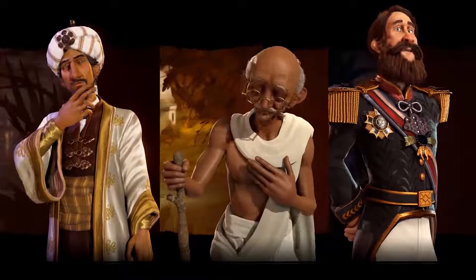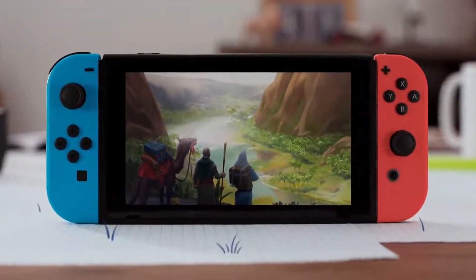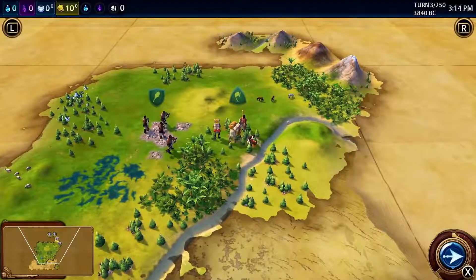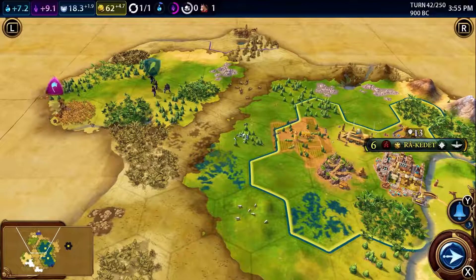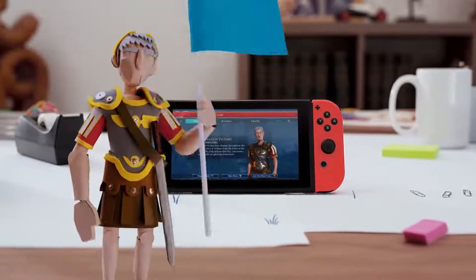Once you've chosen your civilization, it's time to start civilizing. It's super easy. You take a turn, then your competitors take a turn. On and on until victory is yours, or theirs.